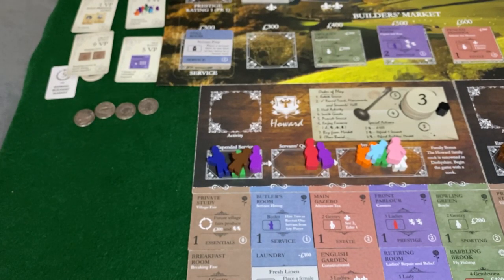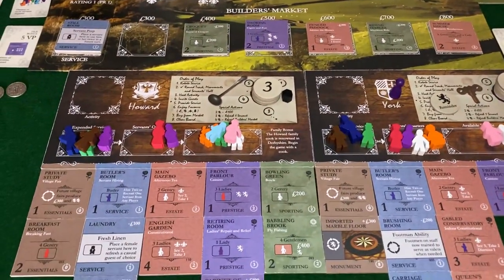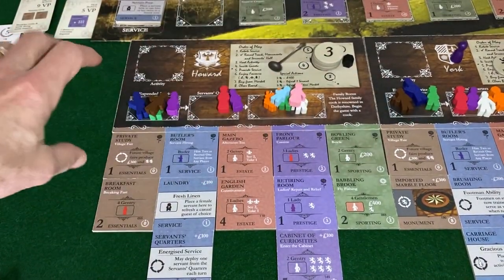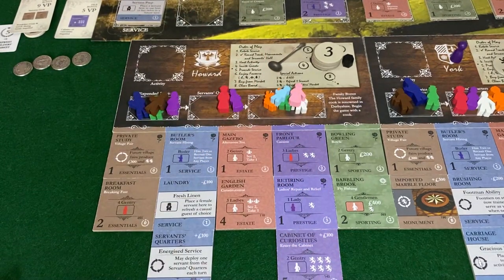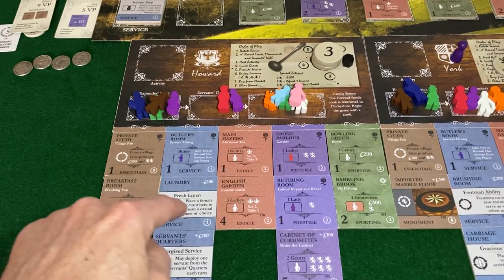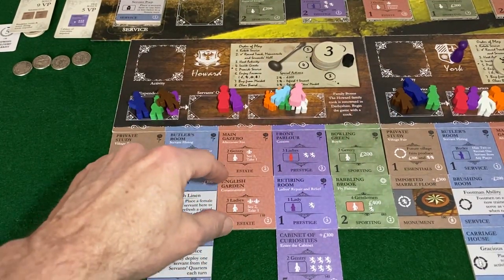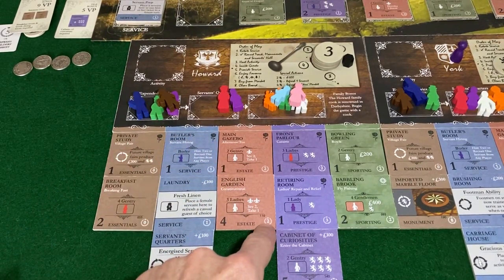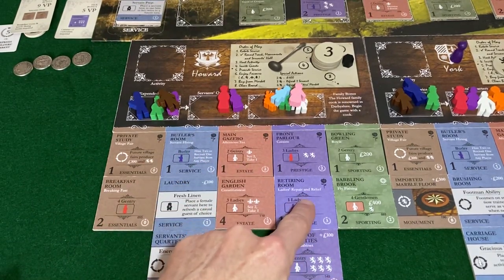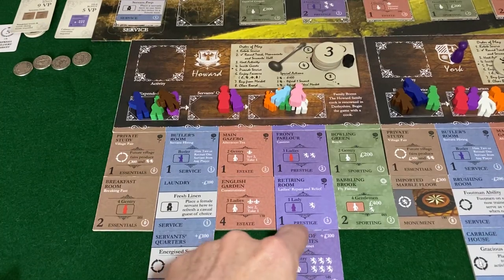That is the end of the turn for Howard, and let's go to courtship. This one's going to be a chip shot in favor of York. Eight points for York and zero. One characteristic worth mentioning: there are patterns to all the tiles. All essentials tiles have a zero on the front side and victory points on the back side equal to the prestige rating. All service tiles are worth one, front or back. The barn has two. All estate tiles have front-side victory points two less than their prestige rating, and back-side victory points one more than their prestige rating.